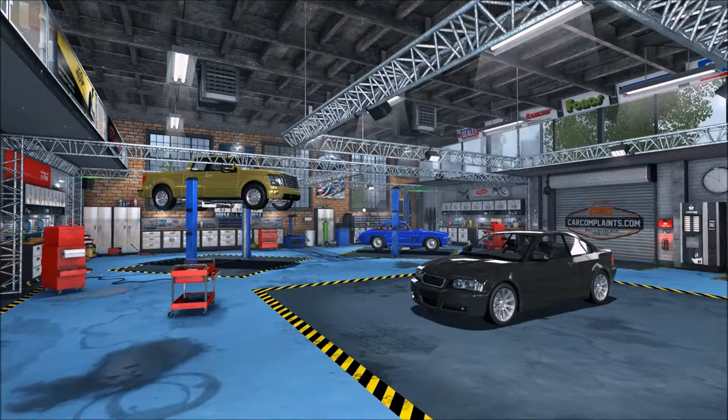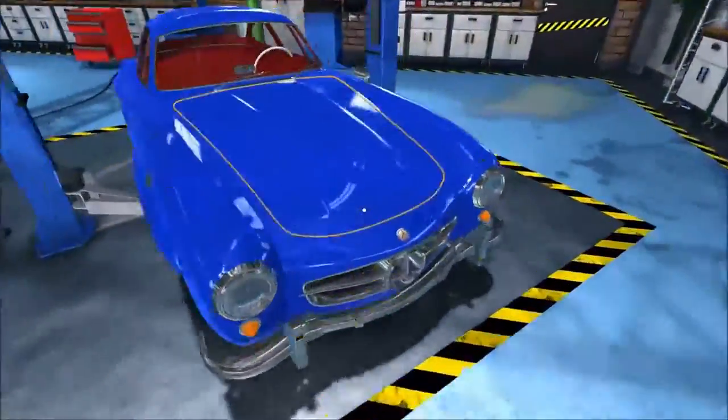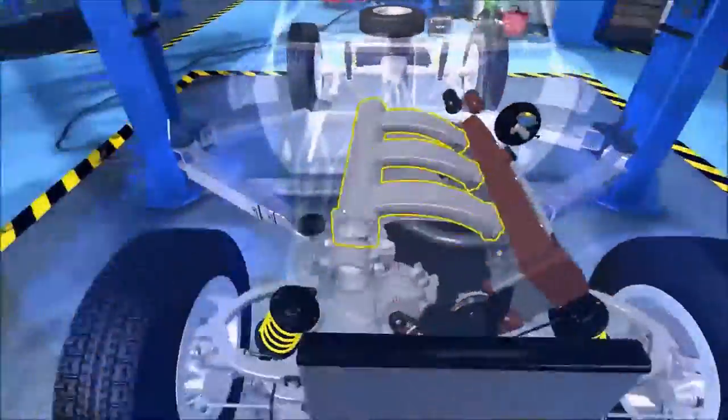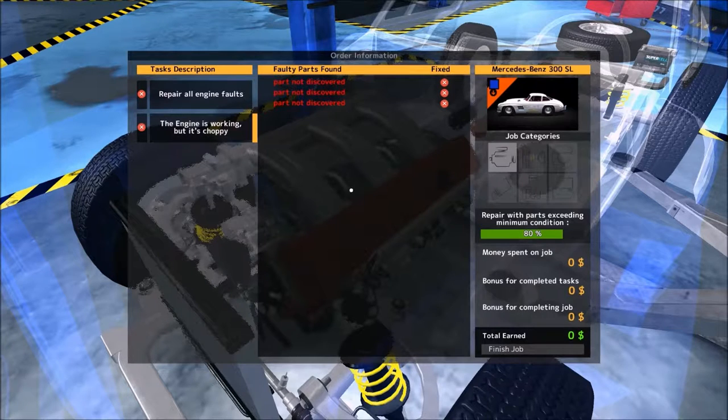Hello everybody and welcome to Car Mechanic Simulator 2015. Today we will be doing nothing but DLC cars. We've got the newest one, the FMW Panther, the Beamer in the corner, the 300SL in the blue, and the Ford F-150 on the left. So let's not waste time, let's just jump right in.